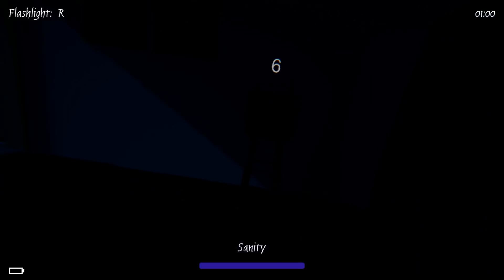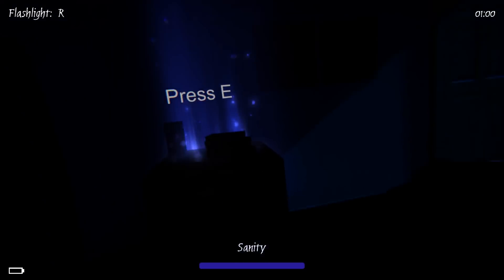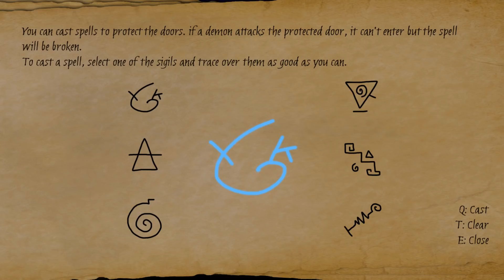Okay, press E. You can cast spells to protect the doors — if a demon attacks the protected door, it can't enter, but the spell will be broken. To cast a spell, select one of the sigil spells and trace over them as good as you can. That's not really grammatically correct, but who am I to judge.